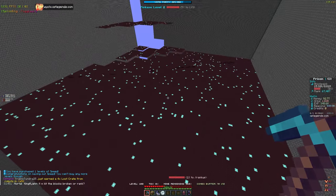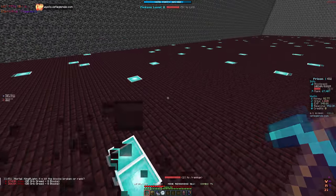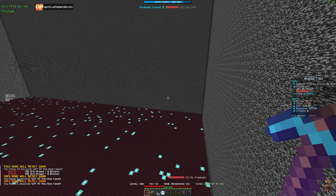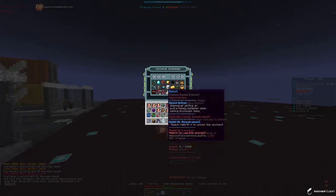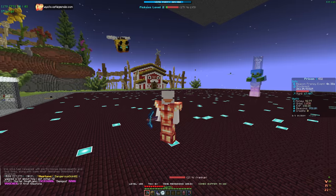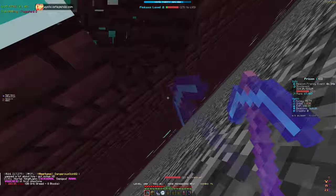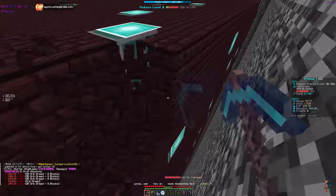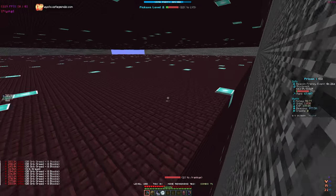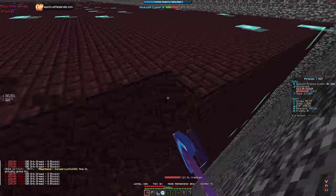Speed 4 is unlocked but I don't think it's worth using yet - speed 5 is going to be the best for mining like that, so we'll continue to fly for now. The only enchants working right now are orb greed and dragon burst since our pickaxe is only level 2. But combo is also still working - if you look at the bottom of the screen, it keeps working even after your pickaxe resets. That's a really good thing about the combo enchant - it's the only enchant that continues after you rebirth.